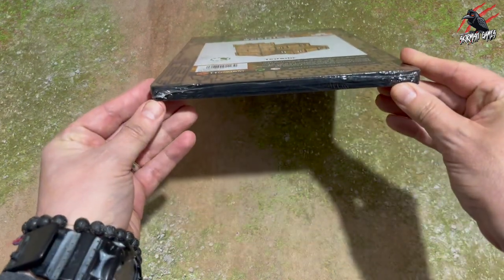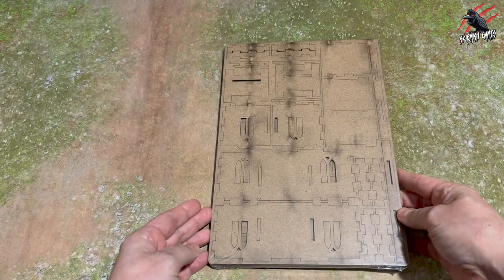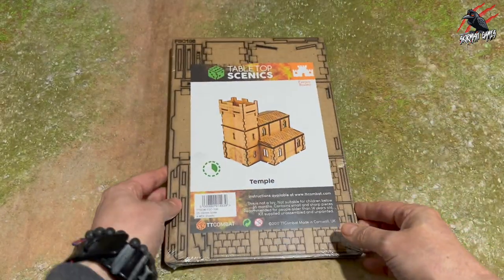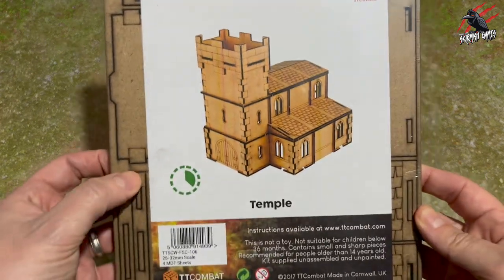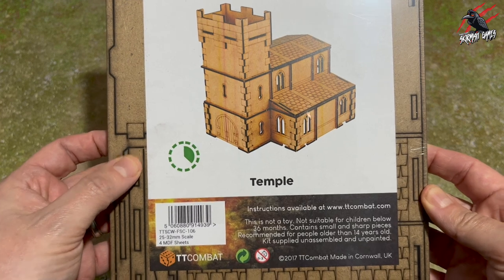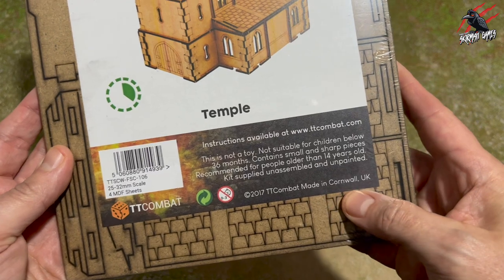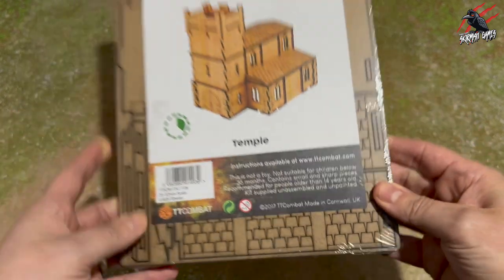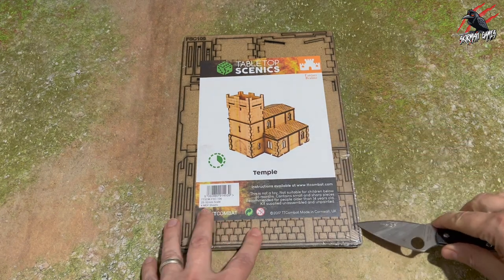This is going to be a pretty straightforward set to put together. There are only a few sheets to use and it's all pre-cut — you literally just pop it out and then glue it together. You can see here it's got the Tabletop Scenics logo, the level of difficulty, and the time. This is all made by TT Combat, who are based in Cornwall — the same as me — so it's really cool to be collaborating with a fellow Cornish tabletop gaming company.